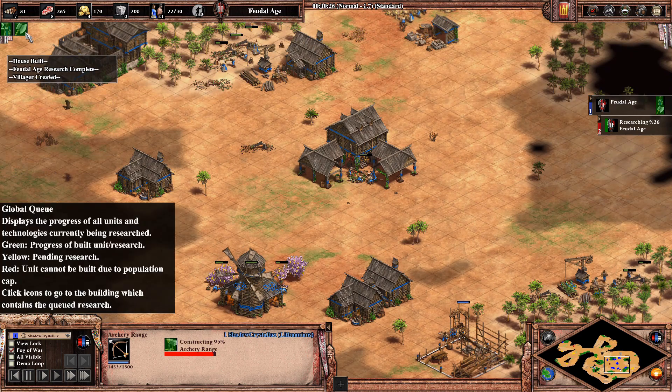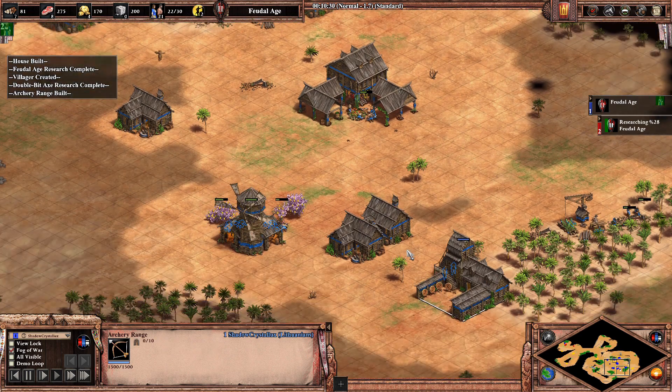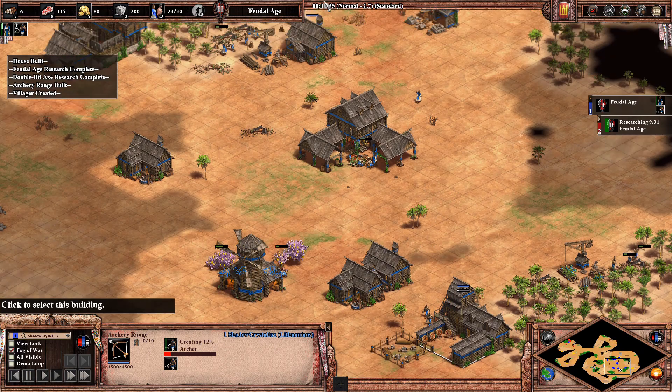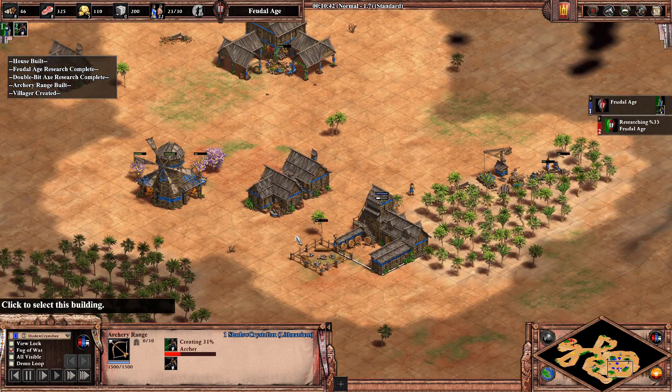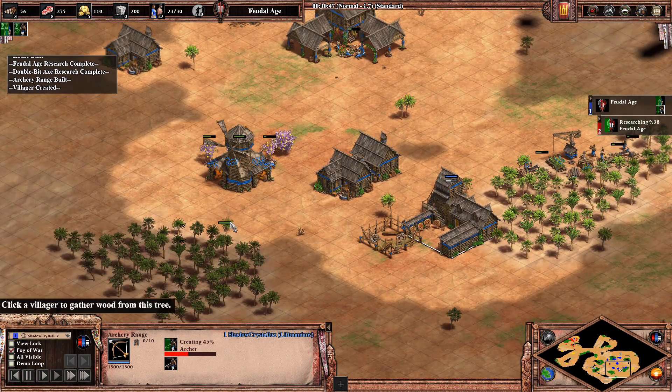You should be able to get double bit axe just after clicking up as well - this is very important for getting your production going. Make sure you're building houses as you go so you start to wall off and so you have pop space.